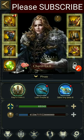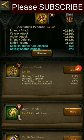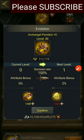Then you can go to your Archangel Ring. If you have cavalry charge damage as a random attribute, you can get 12% cavalry charge damage. You can also get more cavalry charge damage by evaluating your equipment — increasing it will raise your cavalry charge damage as well.